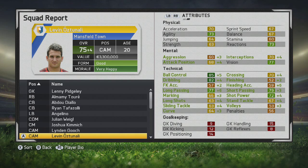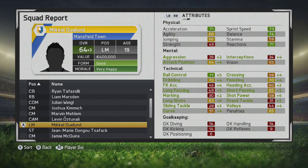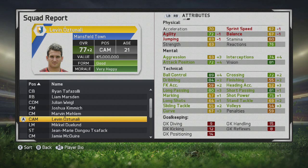His technical stats continue to grow tremendously. At the end of the third season he goes up to 77 overall. Again, decreases in physical stats unfortunately, but ball control is up to an 89. Dribbling is tremendous, solid long passing, short passing, shot power, and crossing has gone up as well — so he can definitely go out wide a little bit when he's playing that center mid.